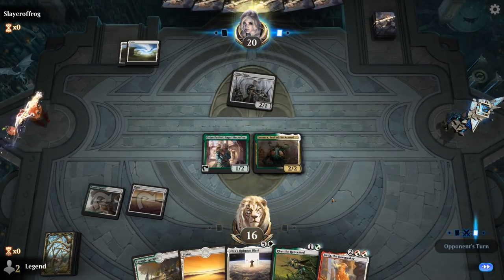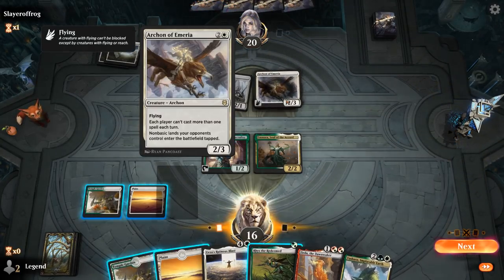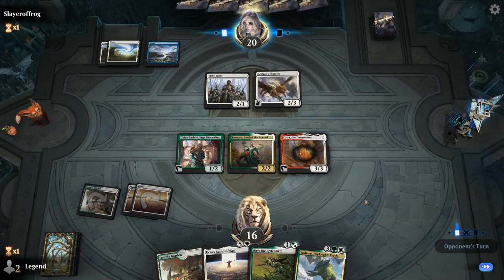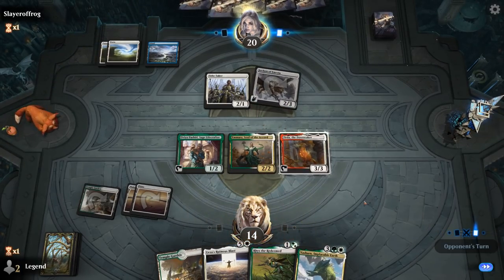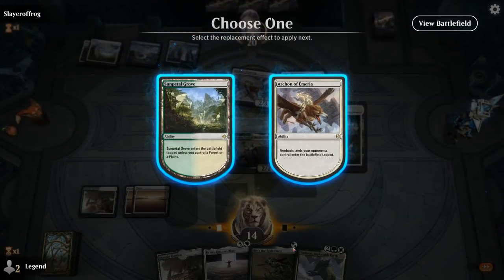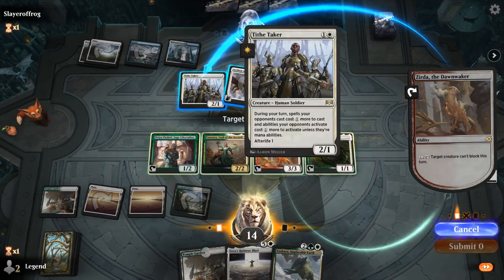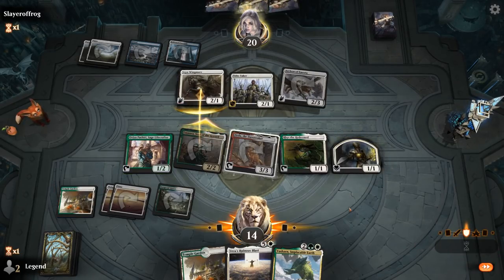Take two. So maybe a blue-white Hatebears type deck as we see Archon of Emeria — so Urza's Ruinous Blast is looking good. For now we'll just play Zerda. Vryn Wingmare is going to make my Ruinous Blast one more expensive, so my land does come into play tapped. For now we can play Rishkar and then activate Ovia. I can activate Zerda on Tithe Taker and offer the trade for Emeria and Wingmare, and still activate Ovia. Opponent takes the trade.